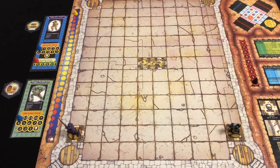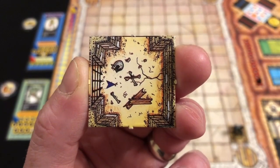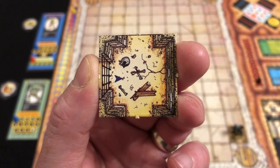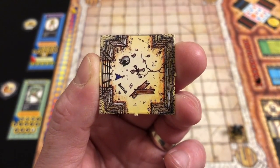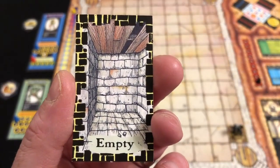Turn two: Thargrim advances east since it's usually a good idea to move away from the edges of the board to reduce the risk of getting trapped in dead ends. We've drawn a room with a portcullis — when we advance in, the portcullis slams shut behind us, barring retreat, though we'll have opportunities to get back through it if needed. We draw a room card — the room is ominously empty.